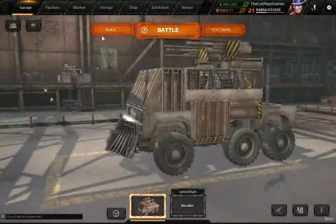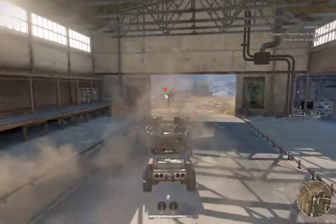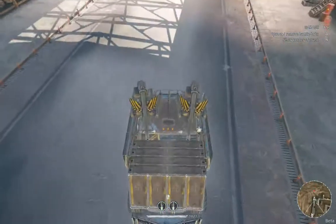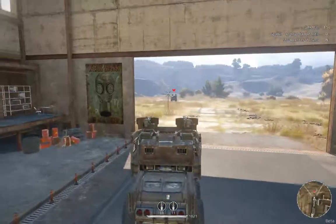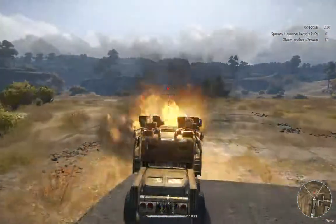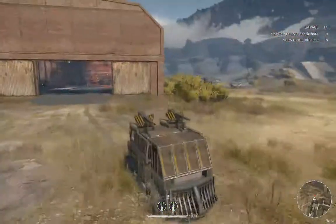Cannons up top — because of this thing having 11 energy and the Gas Generator 3, you can only have a maximum of 14 energy, so you can only mount two cannons or two turret cannons. In my case I only got these two Avengers.